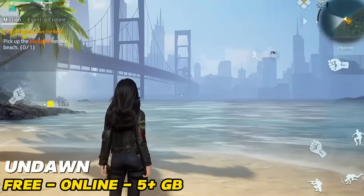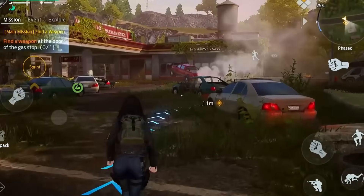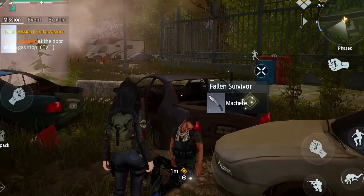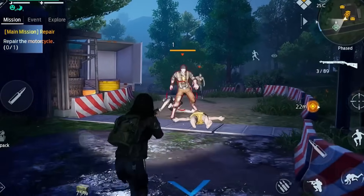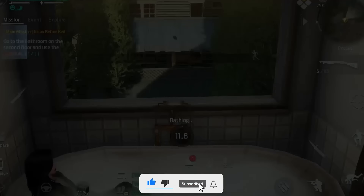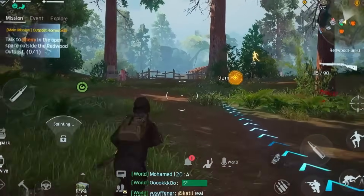Number 3: Undawn is about surviving in a world after everything has changed. Zombies are everywhere, and you have to be brave and smart to stay alive. You find things to use, build safe places, and work with other players. The game is exciting and a little scary. You have to make good choices to survive. Undawn is for those who like adventures and challenges, and who want to see if they can make it in a tough world.